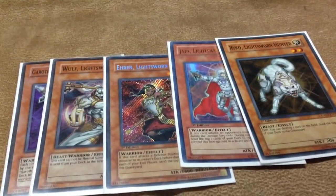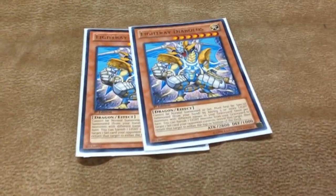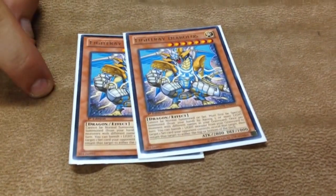They help you fill extra names for Judgment Dragon. I'm playing double Light Raid Diabolos — it's actually a really good card. It helps especially in games 2 and 3 when your opponent sides in Deck Devastation Virus. You can banish Light Monsters from the graveyard like Eclipse Wyvern and stuff.